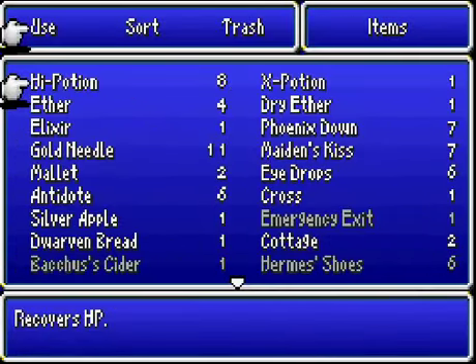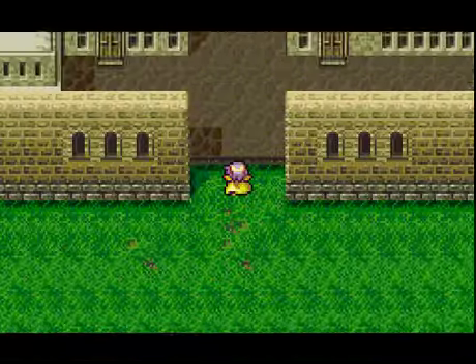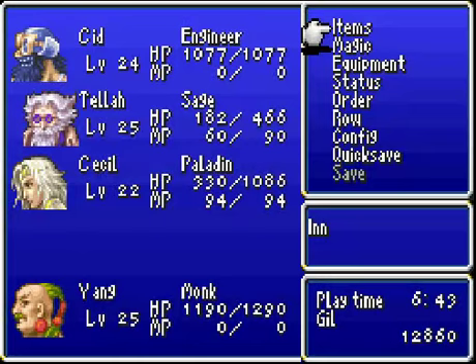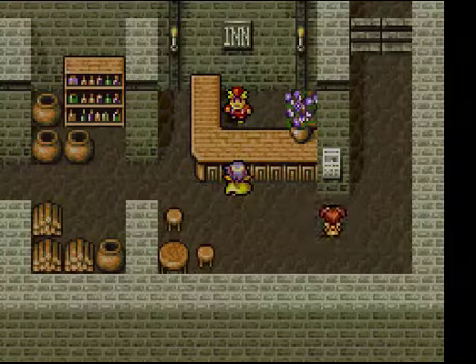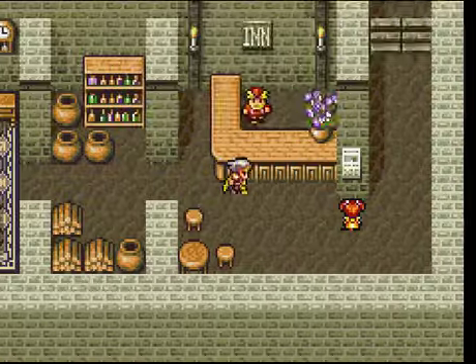We might as well just go stay at the inn — not in Castle Baron, you moron. Cecil, you're an idiot. Might as well stay at the inn because, as you can kind of tell, we're a little low on HP over Cid. Yeah, we're all set. Alright.